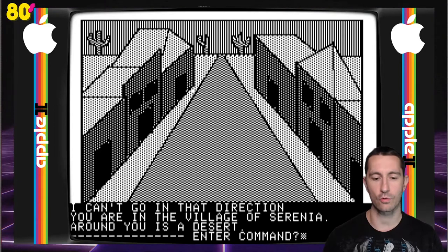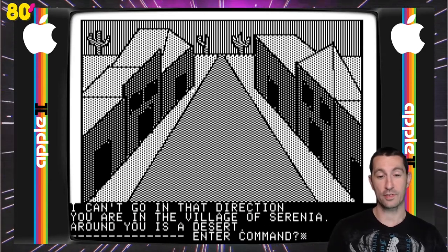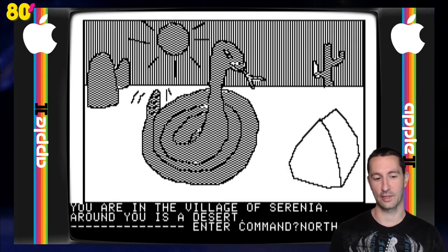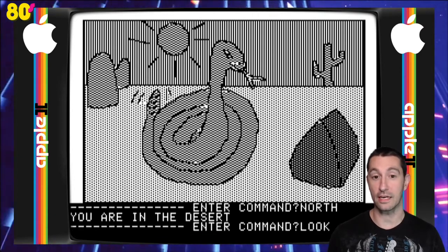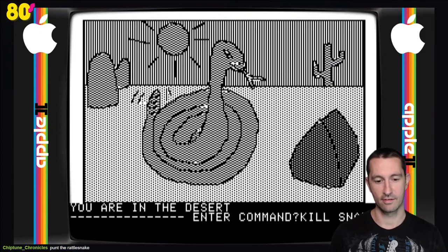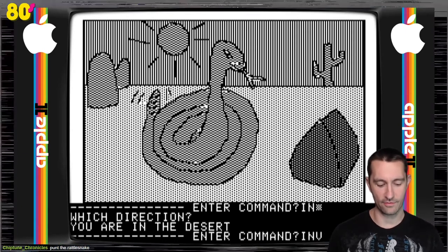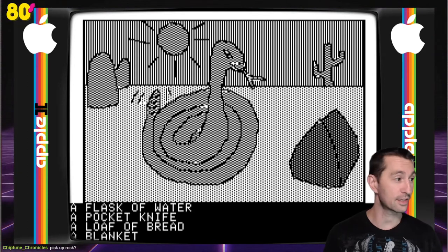Can't go in that direction. If anyone's played any adventure games from the early 80s, you know the desert is not the fun place. Going north — we are in the desert. That didn't take long. Around you is a desert. Even though there's a snake right in front of us, looking at it says 'you see nothing special.' I don't get it. 'Kill snake' — with what? That's a good point. If I do inventory, I have a flask of water, a pocket knife, a loaf of bread, and a blanket.